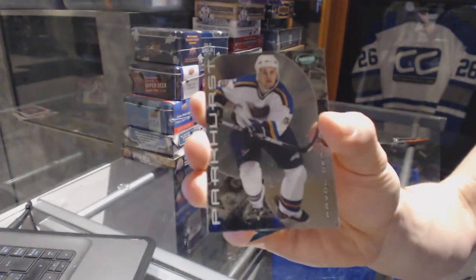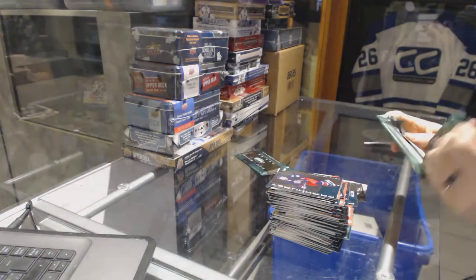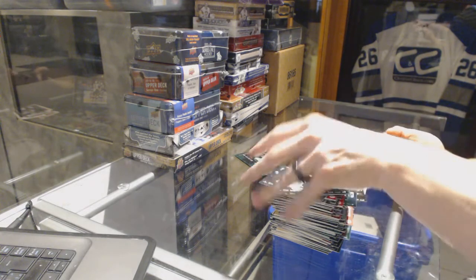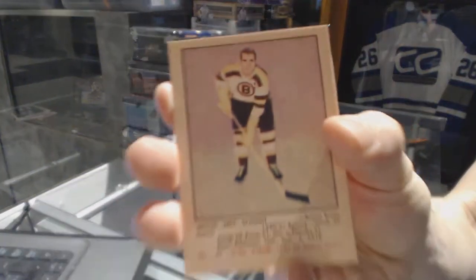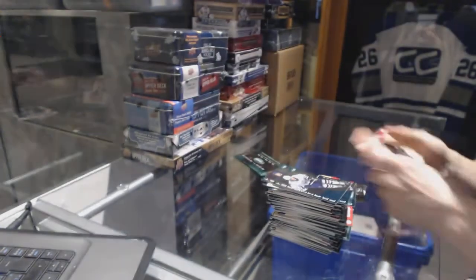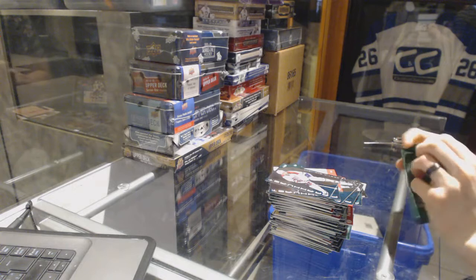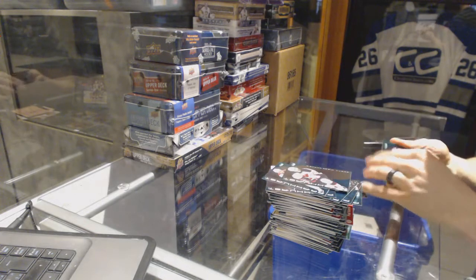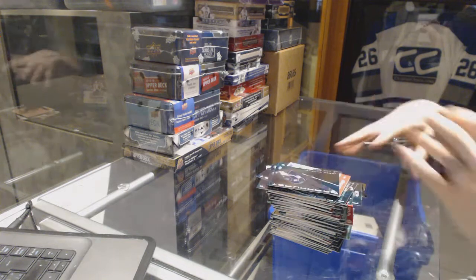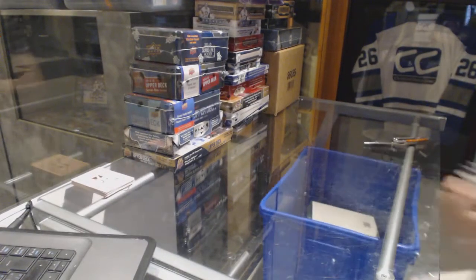Pavel Demitra out of 500 for the Blues - sad face on that one. We've got a throwback for the Boston Bruins - Milt Schmidt. Bill McCauley. Josef Stumpel. There we go - almost 8 minutes on the dot. Knew it would be a while on that one, hence why we started with it.